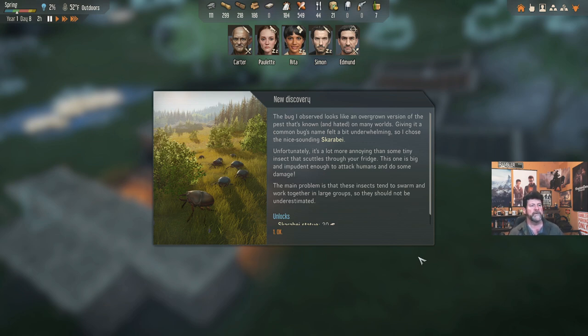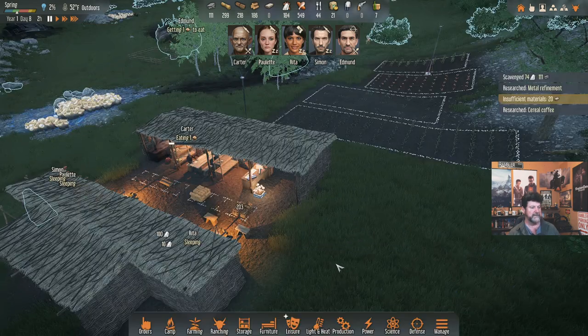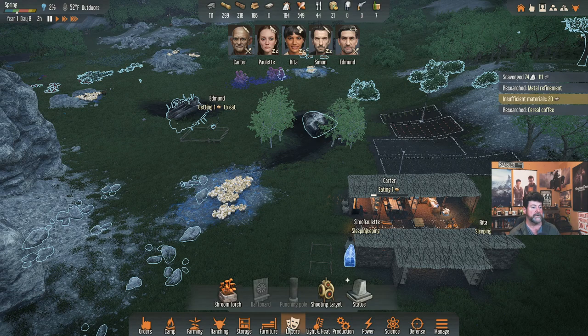The bug I observed looks like an overgrown version of pests known and hated on many worlds. Giving it a common bug name felt underwhelming, so I chose the nicer-sounding 'scarabye' — hopefully I'm pronouncing that right. Unfortunately it's a lot more annoying than a tiny insect scuttling through your fridge: this one is big and impudent enough to attack humans and do some damage. The main problem is these insects tend to swarm and work together in large groups, so they should not be underestimated.